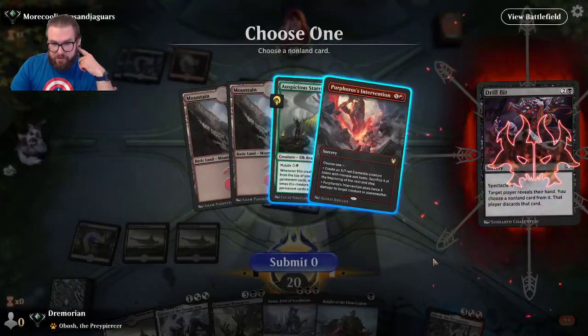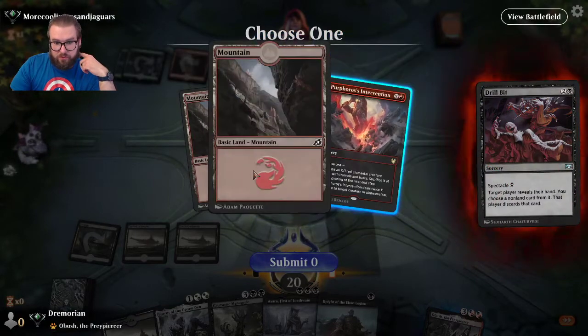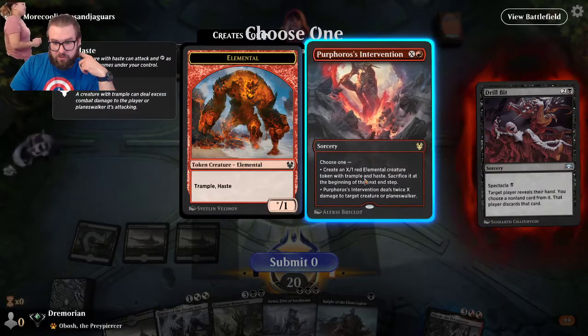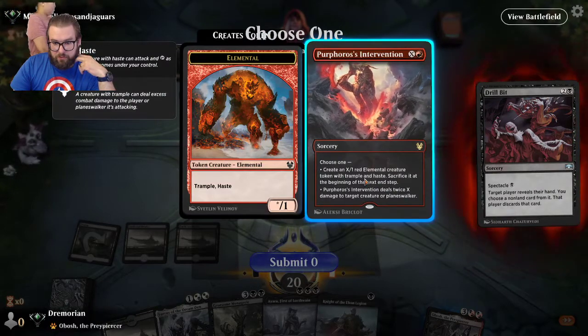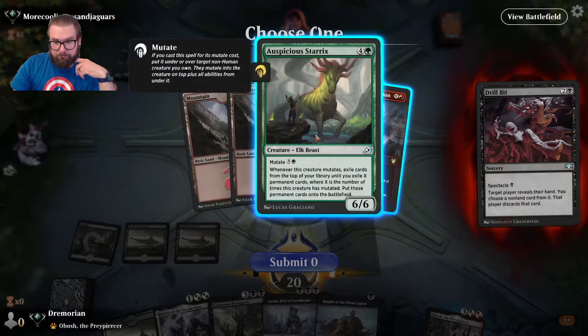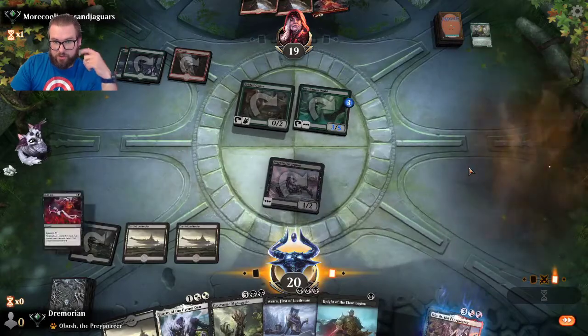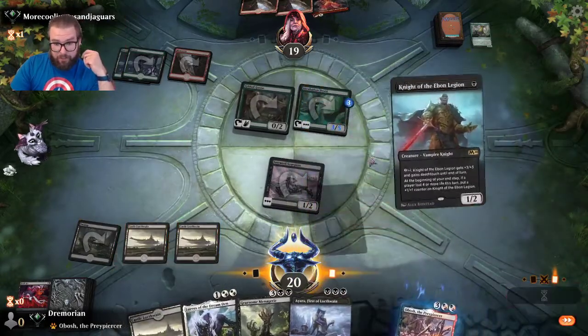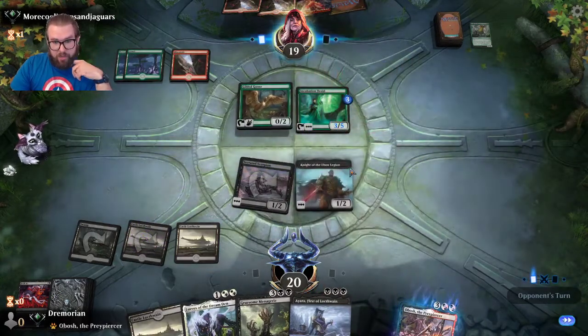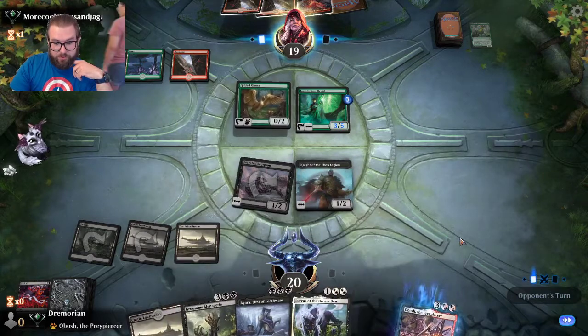Drill Bit reveals: Purphoros, Commutate for six which he can do now — an instant that creates tokens. I think we take the Auspicious Starrix. I'll play Knight of the Ebon Legion. I don't mind chump-blocking here because we can just bring him back with Lurrus.